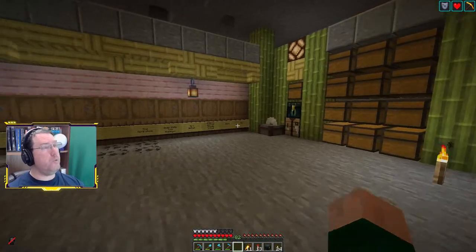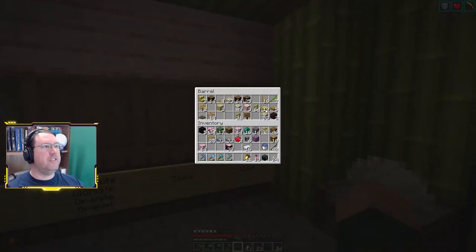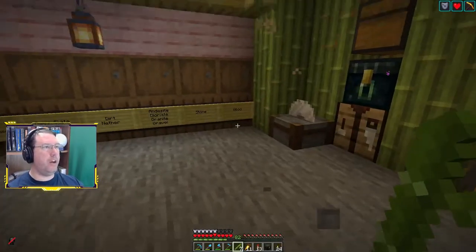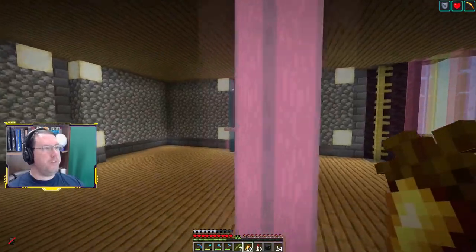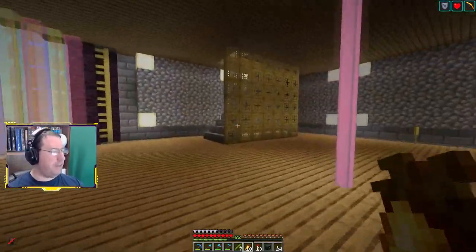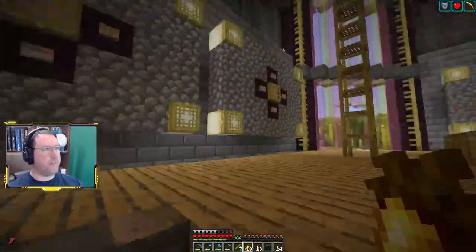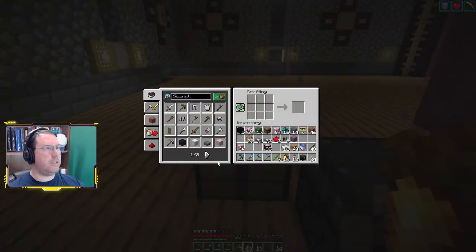Actually some sugar cane might be nice. To your account and routing number — absolutely. And the number of your most frequently used credit cards, that would be helpful as well. Also your social security number and mother's maiden name — yeah, that'd be perfect. All right, let's go ahead and hop up here. Let's get a couple of cauldrons and some composters.